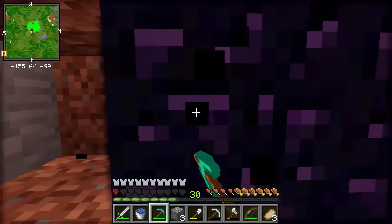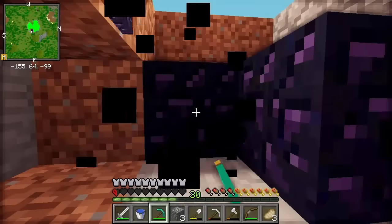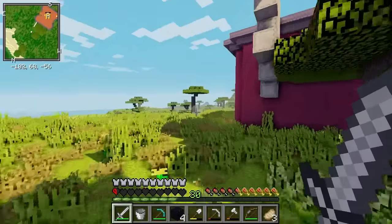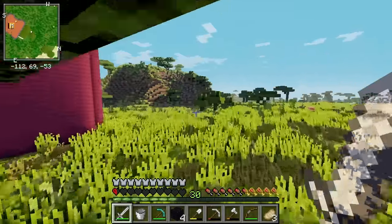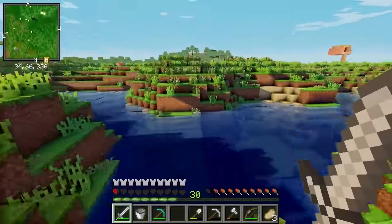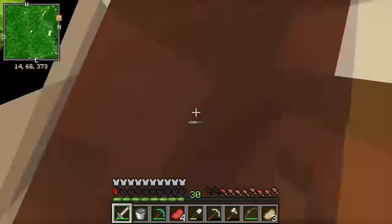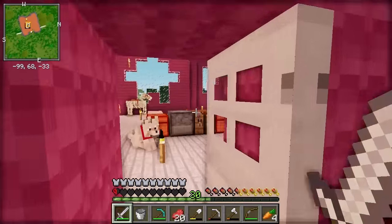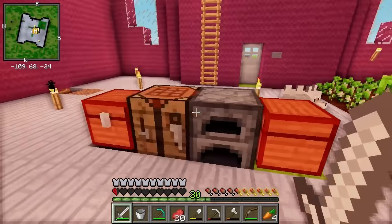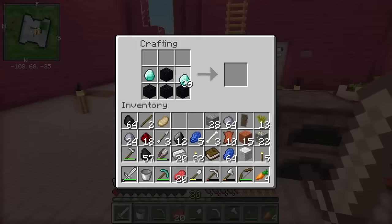Here is some lava — let's grab it! I've got all my obsidian now, so we are halfway to making the enchanting table. I also need leather! Let's see if there are any cows around — there they are, I'm coming for you! I'm sorry, I really desperately need the leather. I need as many books as I can get. Let's make some paper and make a book — finally! Now we can craft the enchanting table!